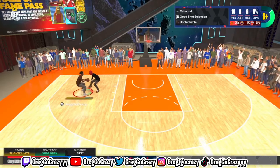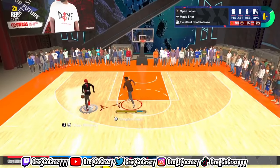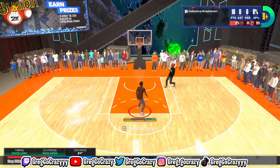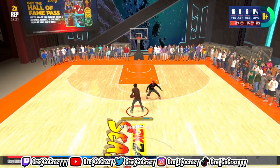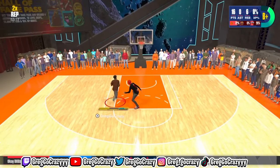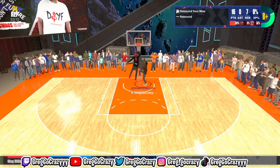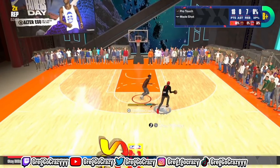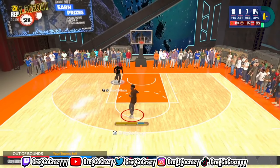I end up missing that three-pointer but get the rebound and green a mid-range. Mind you, y'all are seeing the stats — you can green a mid-range with like a 50 mid-range rating. That's live. I end up getting to the rim again — right now I have 16 points, which is crazy. I'm going right past him with the spin move. I don't think people know how useful the spin move is. I fake him out and get another easy layup. Now I'm at 18 points, just trying to win the game.